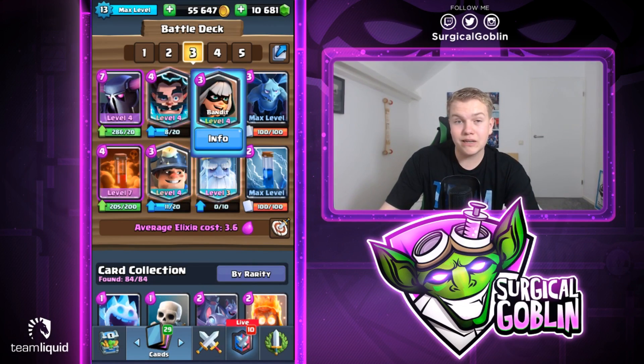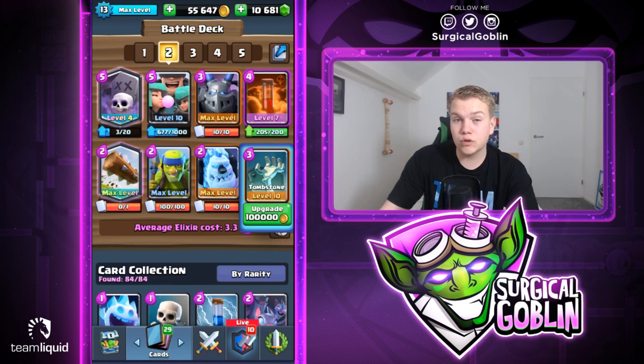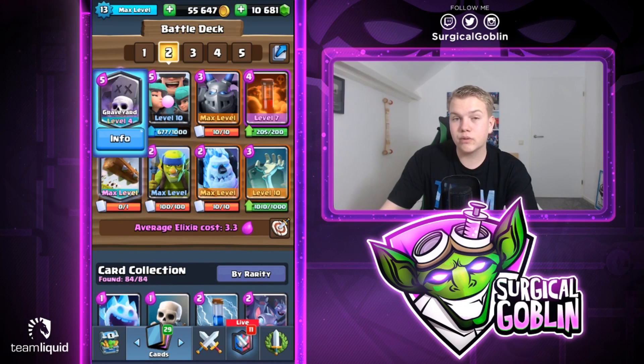At number two I have this Rascals Graveyard deck. It's a really interesting deck with super good synergy. I'll go over the synergy real quick - we have three cards we can bait the Poison with: we have the Tombstone, we have the Rascals, and we have the Graveyard.